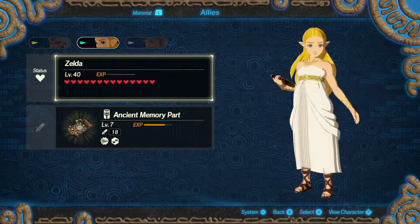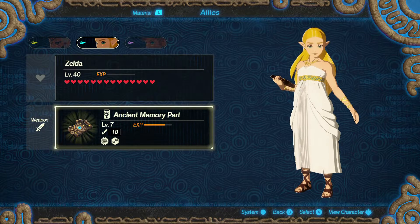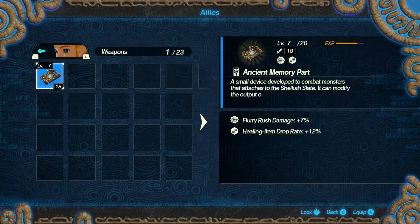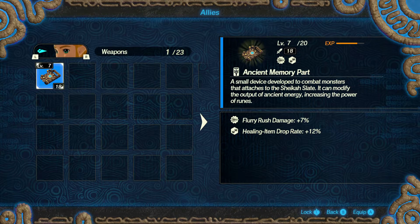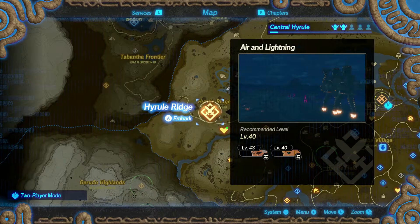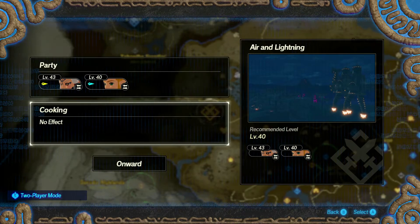We can see Zelda can play on level 7. Her flurry rush damage increases by plus seven percent, and the healing item drop rate is going to be plus twelve percent as well. So let's go ahead and press on and continue on our next story.